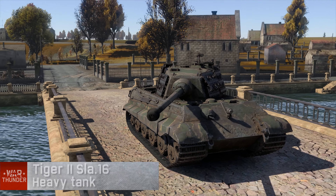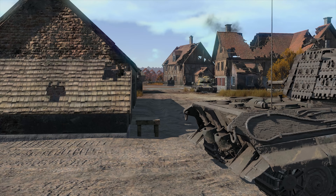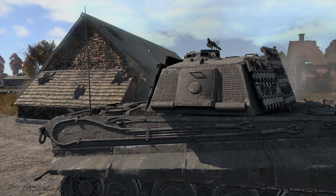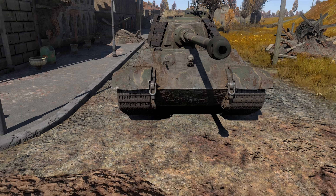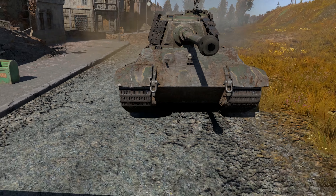Need your armor tougher? The thick-skinned Tiger II is about to have a new heart of the machine: a more powerful SLA-16 diesel engine and some extra armor created from track links mounted all over the turret sides. More mobility, more protection, more options.